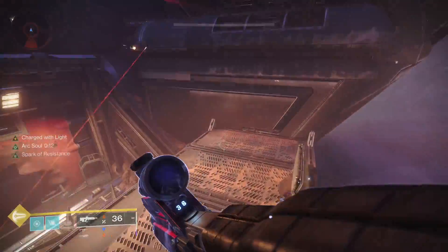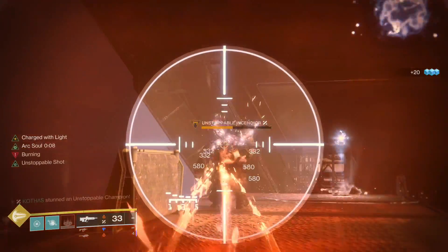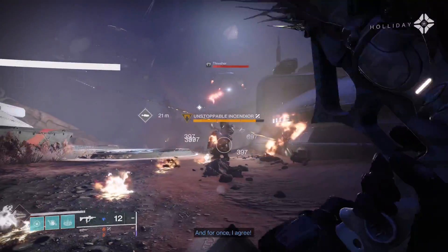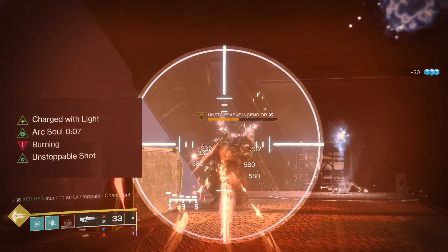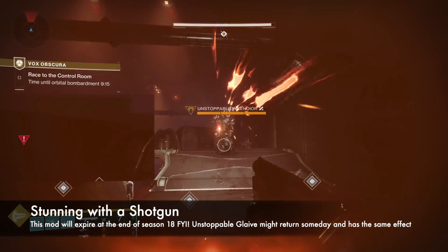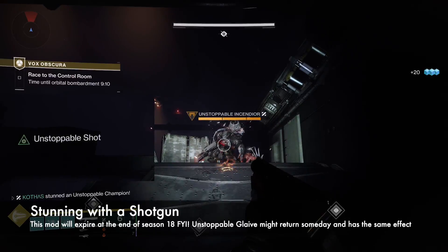Lastly, unstoppable champions just require one bullet to stun and are considered generally the easiest to deal with. They don't regenerate their health, but they do take massively reduced damage. To stun an unstoppable champion, you need to aim down sight and wait until you see the unstoppable shot show up on your buff area. Some weapons, like shotguns, are nice because you don't need to ADS to stun — it just happens right when you shoot them.